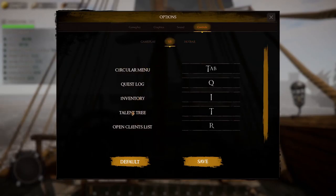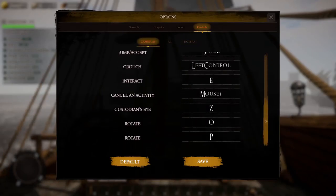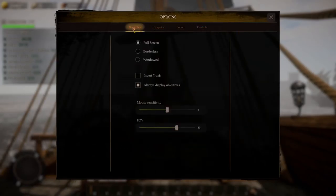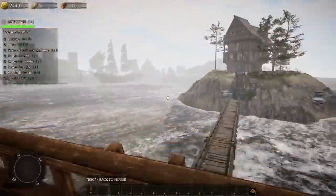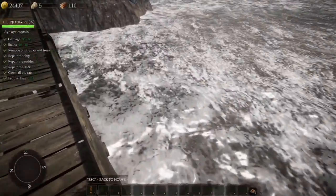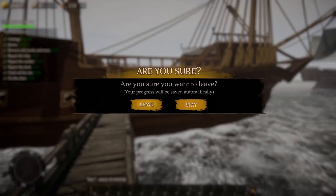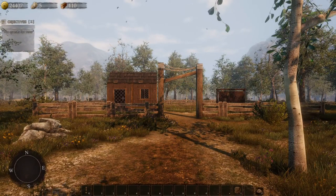Yes! Let's see — that looks good. Is there a way to hide the HUD? Circular menu, talent tree, open chest, hotbar, gameplay, interact, custodian's eye — no, there's no way to do it. Graphics are obviously all cranked up. I think it's safe to skedaddle out of here. We've done everything — let's go back home. We have so much money now and a lot of wood.